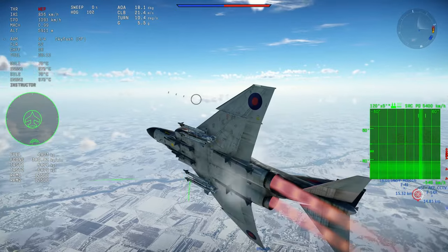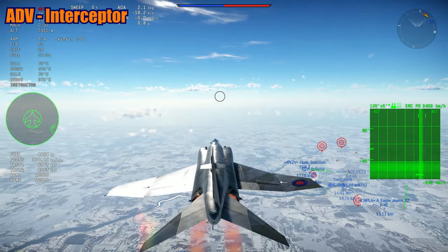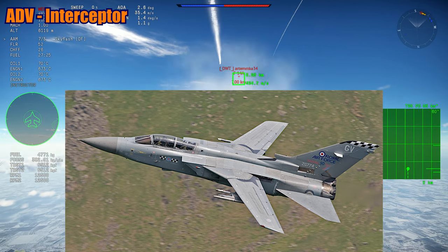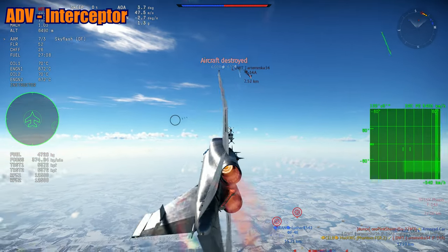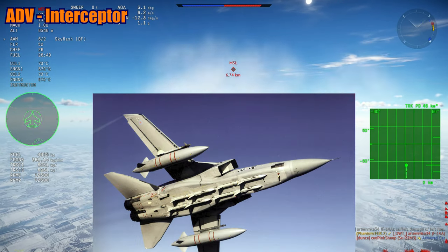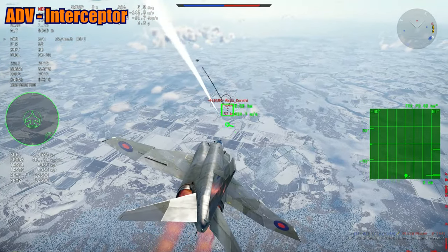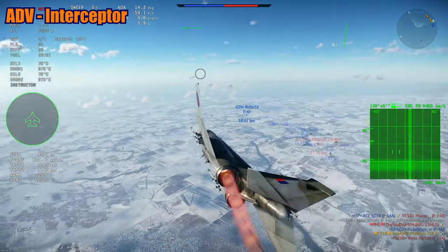Now let's talk about the variant everybody wants to see — the ADV, the Air Defense Version. The ADV is the interceptor version, made to replace the English Electric Lightning and the Phantom FGR-1 in the Royal Air Force. It has only one cannon with 180 rounds — they removed one — and it has a fuselage stretch of 1.36 meters to allow the carriage of four SkyFlash missiles. This also allowed carrying about 900 liters more of fuel, so it has better range than the IDS variants.